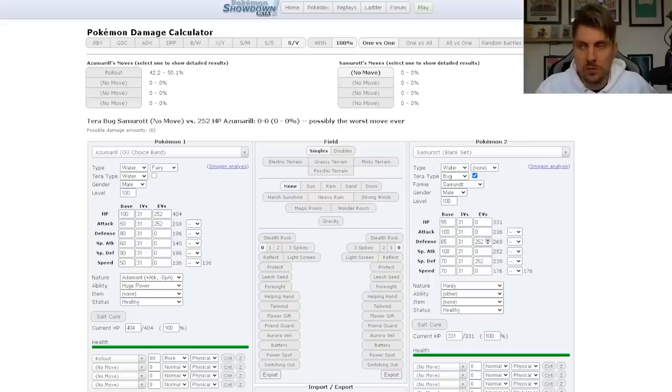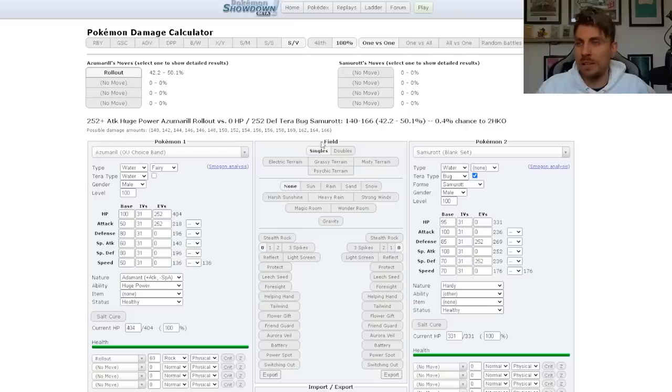Samurott has 252 Defense and 252 Special Defense. We know its HP number from the 7-star Tera raid multiplier of 30 will be 9,330 — that's the number we're looking for. Rollout initially does 140 to 166 damage, but after Belly Drum and Defense Curl, that base 60 power move becomes a considerable chunk — the first Rollout dealing 556 to 656 damage.